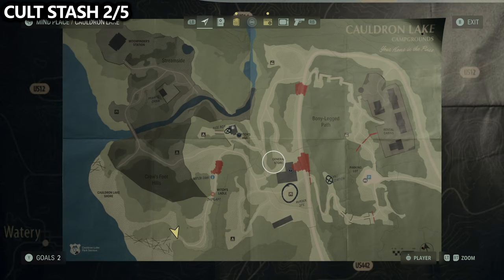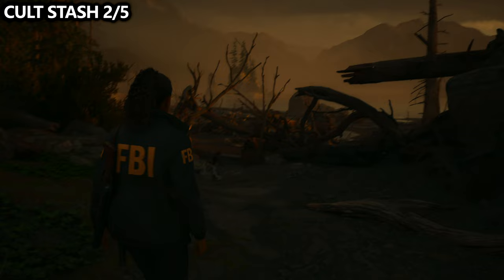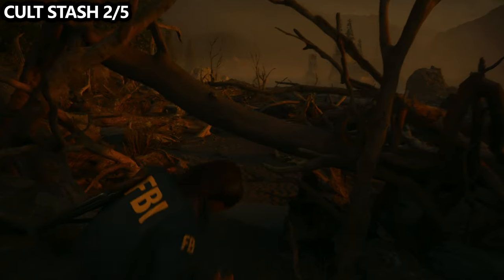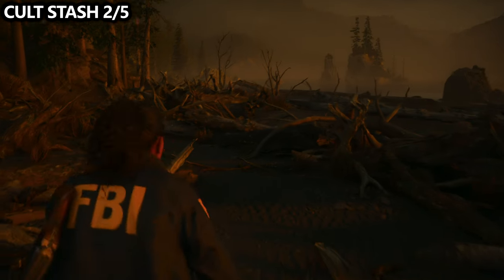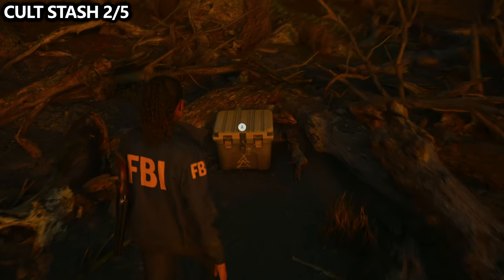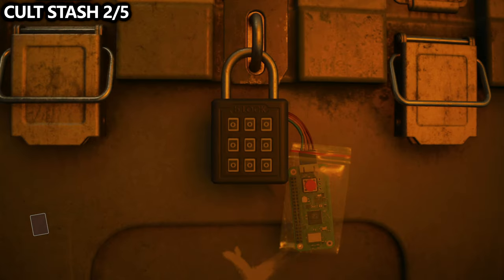The next cult stash can be found all the way in the southwestern corner of Cauldron Lake. You will need to un-flood the area, which is done automatically as you progress through the story and complete the first boss battle. Once you clear out the water and un-flood the area, you'll have access to this new beachside area. Crawl underneath the log and complete the Simon Says puzzle to open it up.